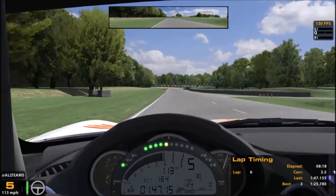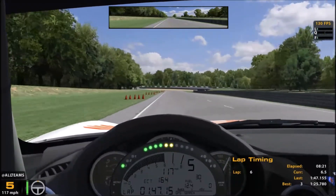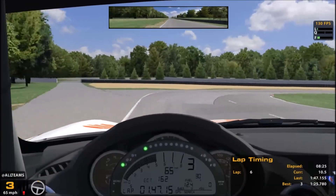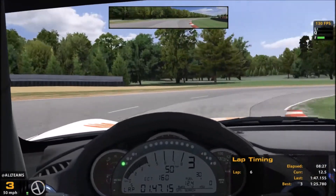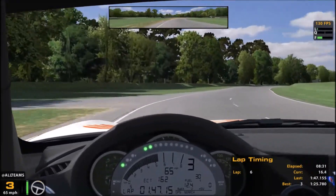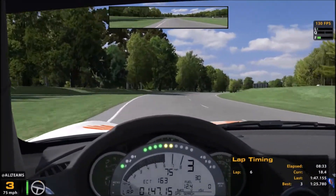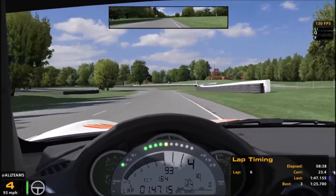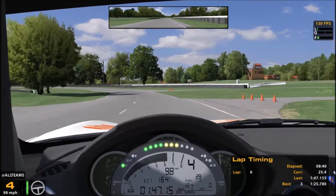As we begin our lap we hurtle down the long front straightaway down into turn number one, which is a sharp right-hander, shifting all the way from fifth down to fourth into third. Take the corner in third — you can do it in second, we'll do that in the next lap. Running a little bit wide but that's okay; that is a common area for dive bombing, so watch your opponents going into that corner. It's also a key place for aggression.